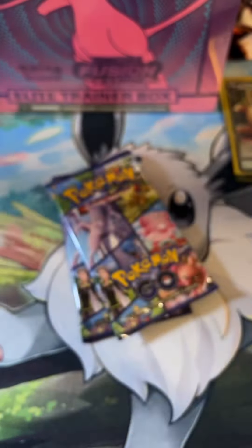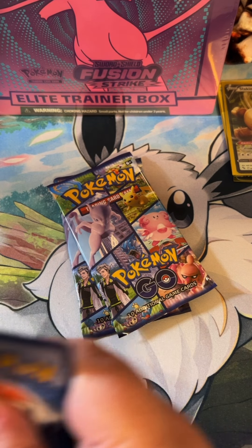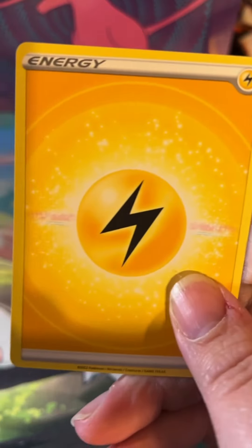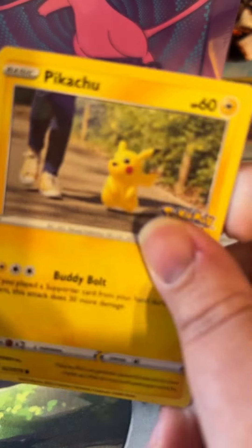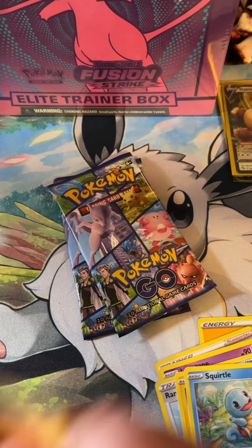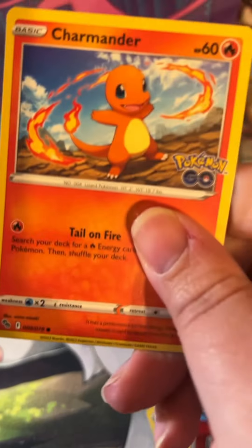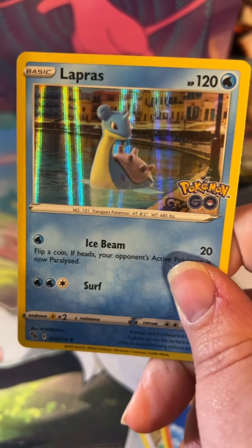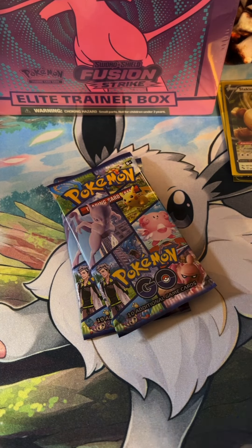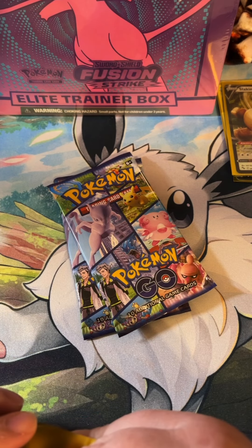Code card for you guys. One, two, three, and four. Energy, Candela, Lunatone, Rare Candy, Pikachu, Squirtle, Binacle, Meltan, Charmander, reverse Gyarados, and a Lapras holo rare. I will go ahead and sleeve up the Lapras and we'll go into the next pack.